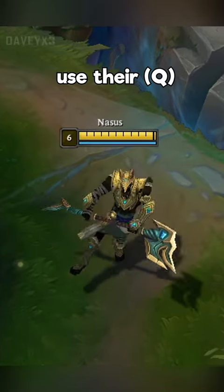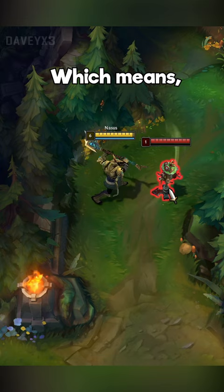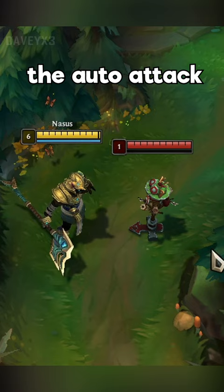Most Nasus players use their Q wrong. When using Nasus Q, the attack range of Nasus is slightly increased, plus it's an auto reset, which means you can just go for the auto attack first and then Q for the increased range.